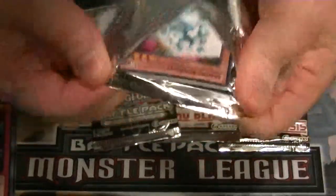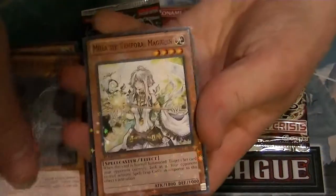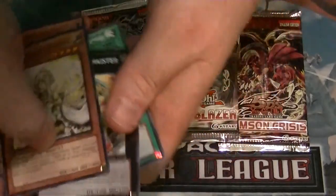Pack number two. We have Shine Knight, Doomcaliber Knight, our Star Foil is Malia, a Temporal Magician, rare is Windup Zenmeister, and Tribute to the Doomed.